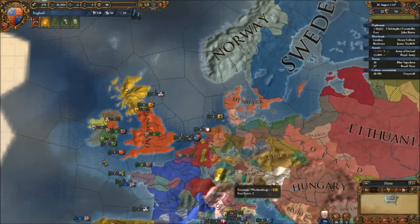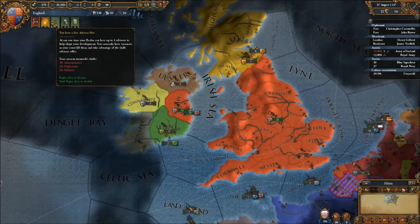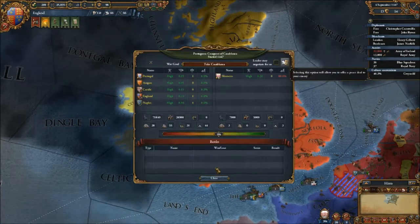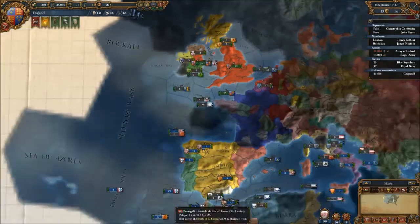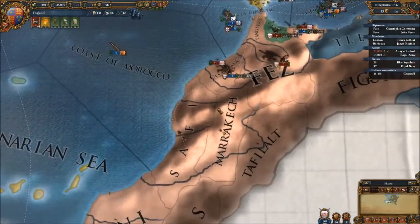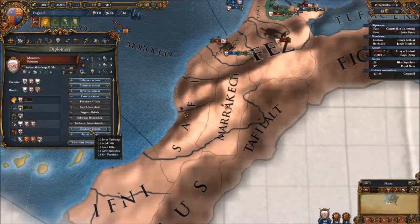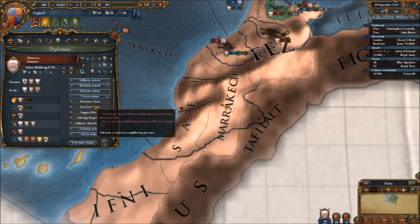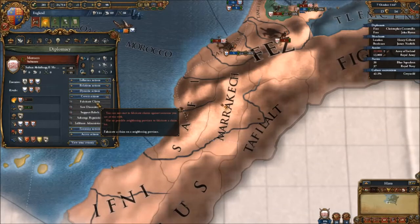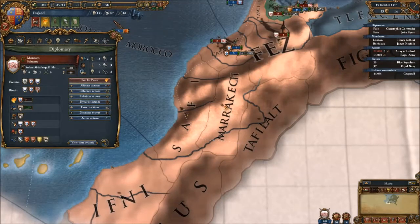We've got our Casus Belli on Leinster. Very good. Now we shall - countries at war of course. I could actually fabricate a claim and get my first colony over here. I might actually do that. How do you do it? I've already forgotten. Oh no, it's here. Alright, so we've got to have a neighbouring province. Brilliant.